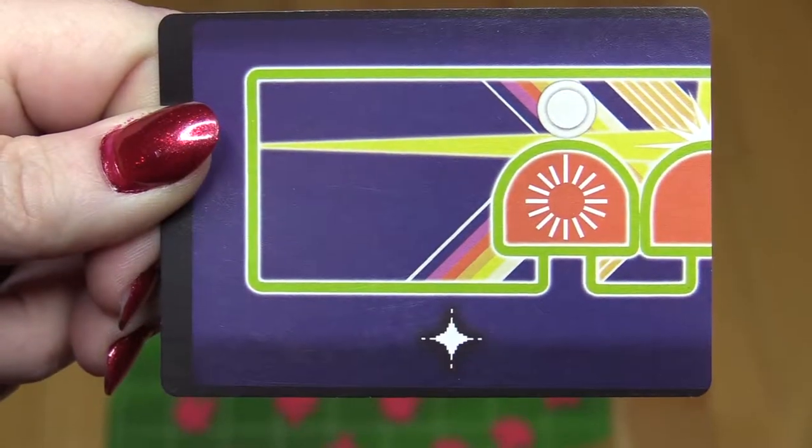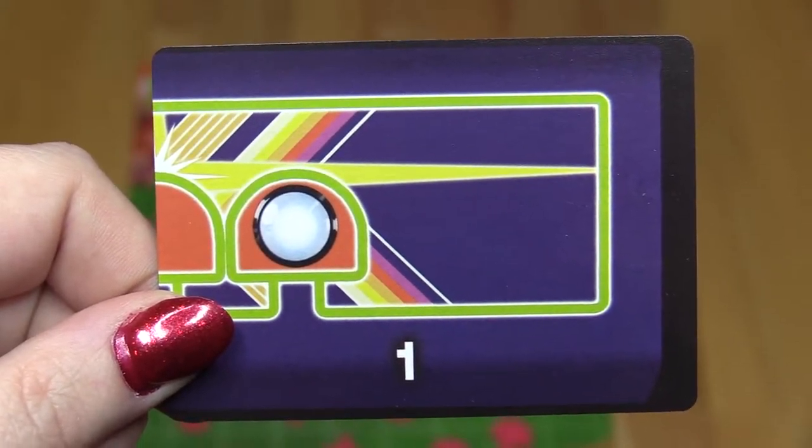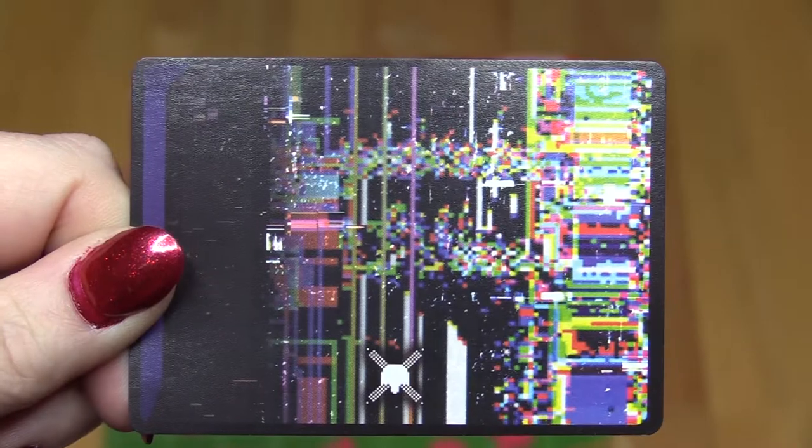Trigger Finger lets you use a shoot action. Slam the Ball lets you move one space left or right. Glitch lets you remove or place one mushroom.